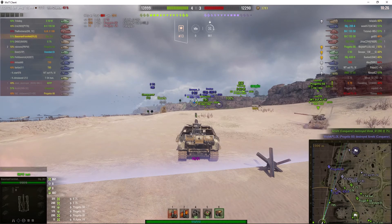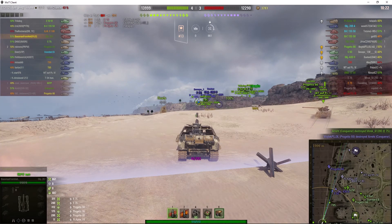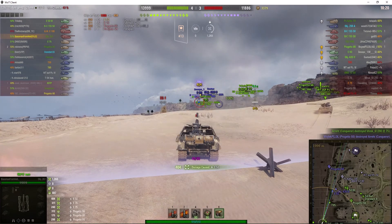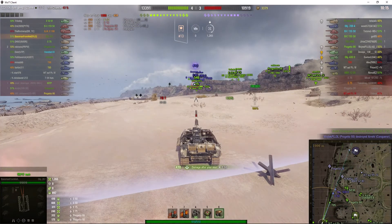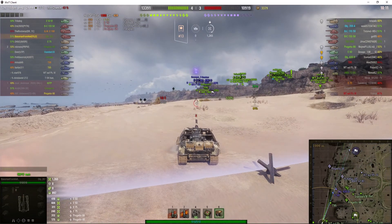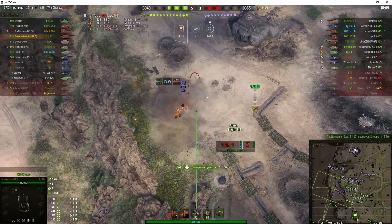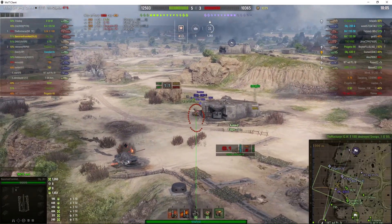He's hoping he might be able to get a shot on that E50 — and he does! 404 hit points from a direct hit. We can't actually see the E50 at the moment because he's not in battle assistant, just looking at it. And the target's gone — kill went to our GW E100.